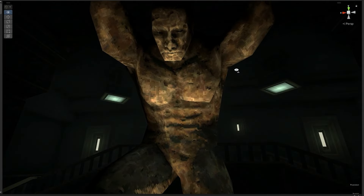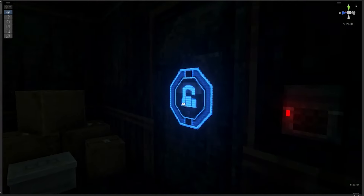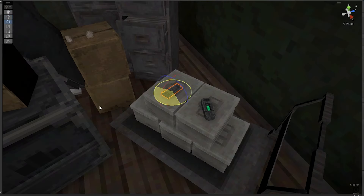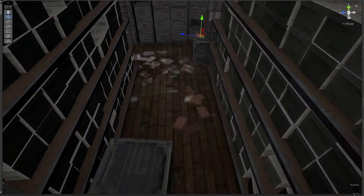In a previous episode of the dev series we talked about the environment art and lighting in the Goliath Officers, but that's only half the story when creating a location that feels engaging to explore. What really elevates a level is the thoughtful curation of enemy and item placement, as well as the subtle guidance of the player through that space.